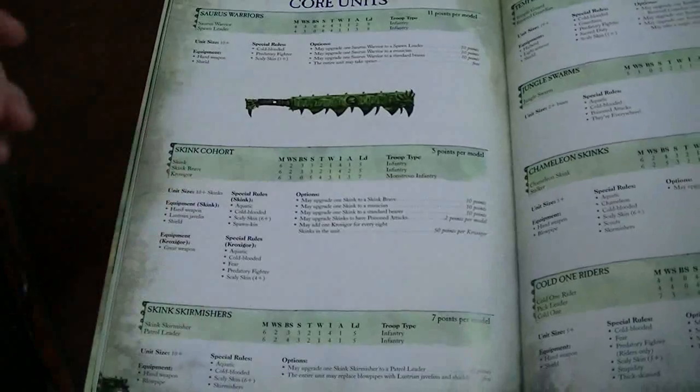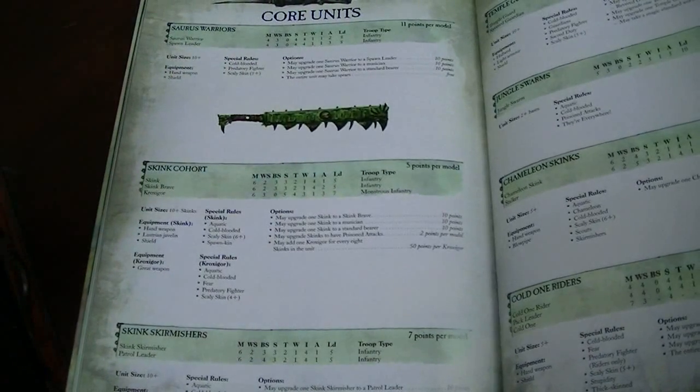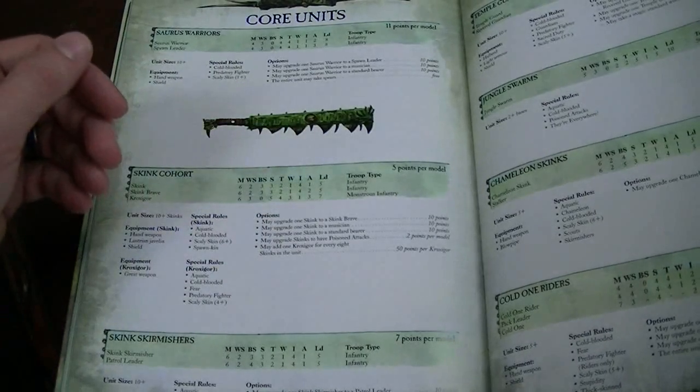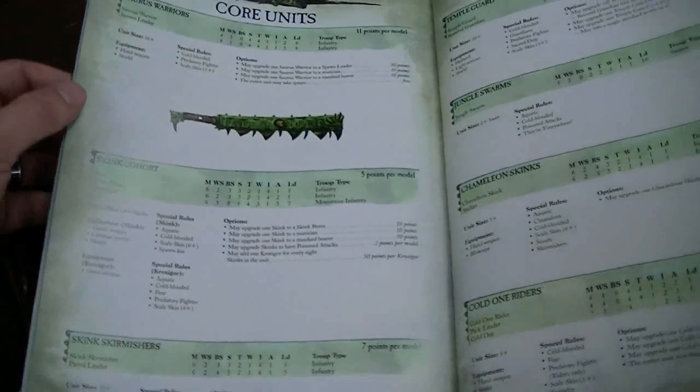You can take Skinks or Skink Skirmishers. Skinks have toughness 2, like always, and I don't think they're that great. But they can take Kroxigors in the unit, and I really don't know what to make of it — maybe someone smarter than me can speak to that.